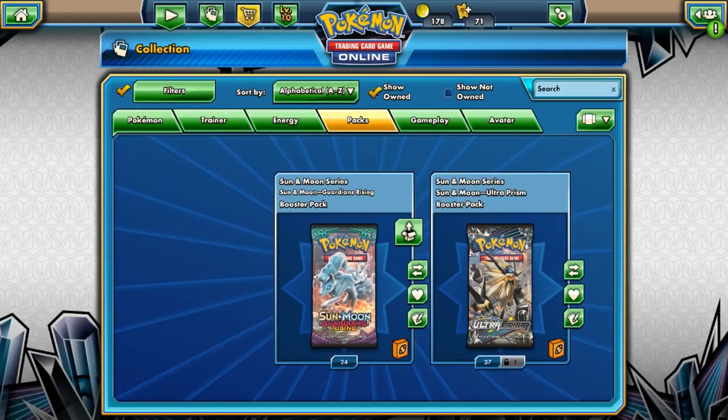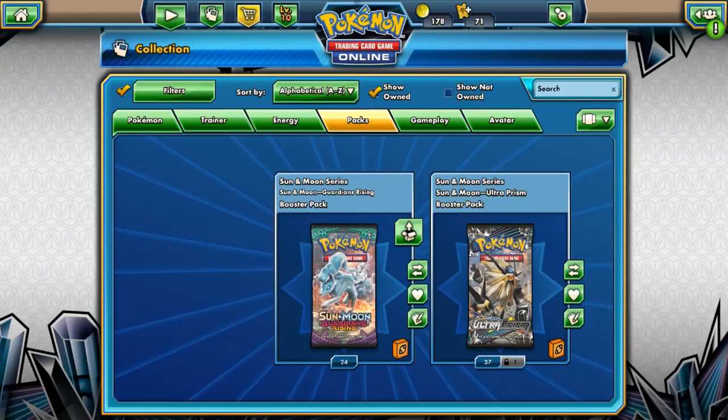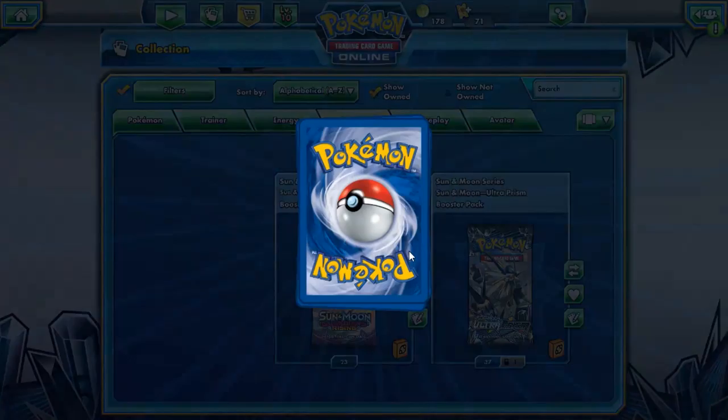Hello there guys, it's Martha Muir here and today we're back for a second part of Pokemon Trading Card Game Online. We're opening some Guardians Rising and Ultra Prism packs, which are probably the two best sets from Sun and Moon so far. Let's get cracking into these packs — let's start with Guardians Rising. Let's see if we can pull any online Tapu Lele's.